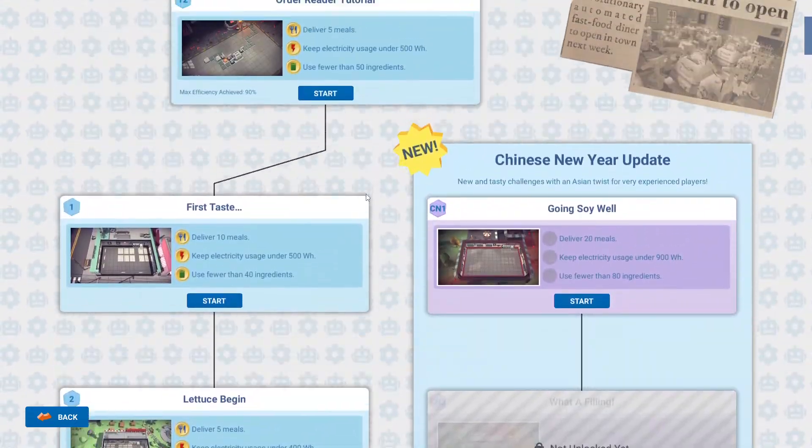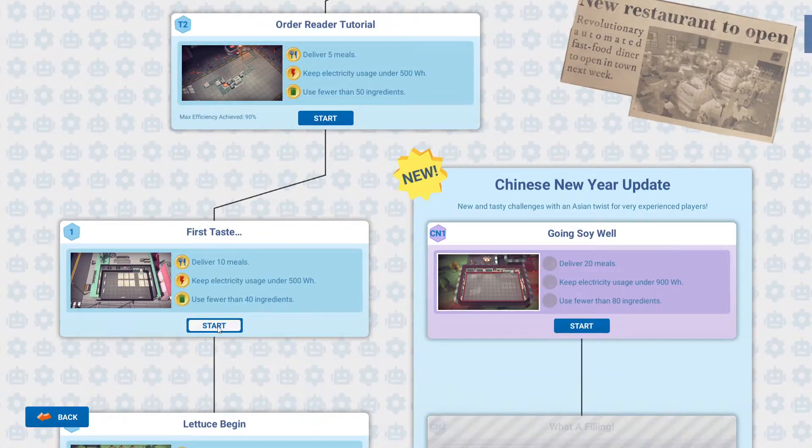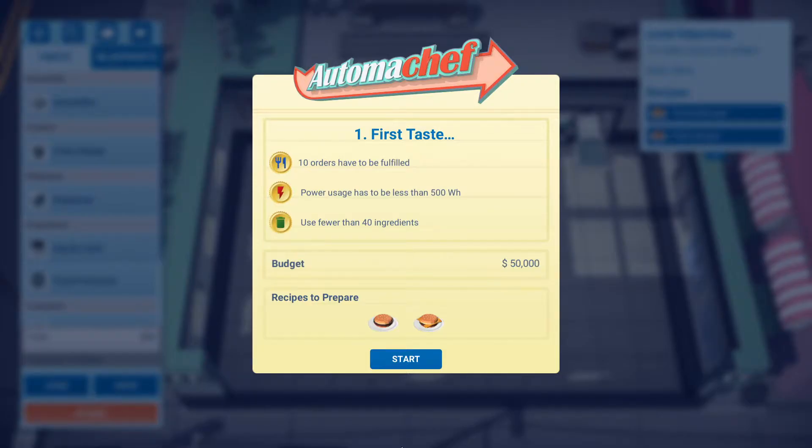We will go through the first level of the game, not counting the tutorial level. Every level has three objectives for you to fulfill. For this level, you need to fulfill 10 orders, use less than 500 watts of power, with 40 ingredients or less. Even though there are three objectives, the main objective you need to complete is the order requirement — fulfilling the other two will still allow you to move on to the next level.